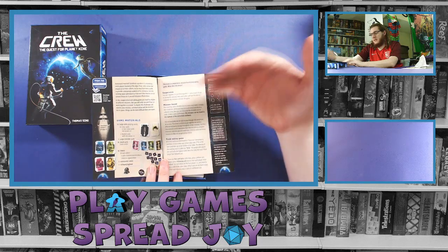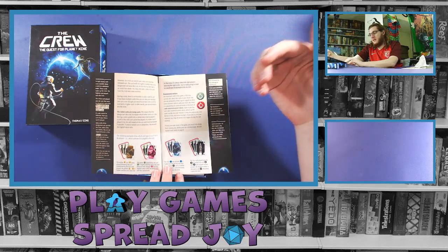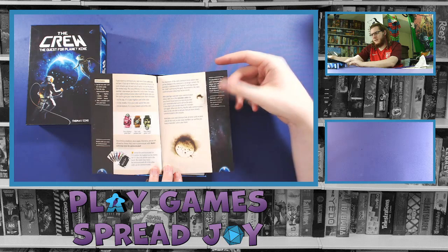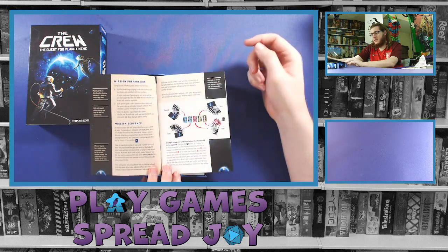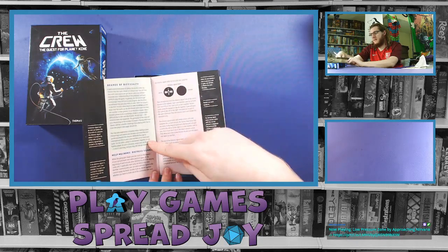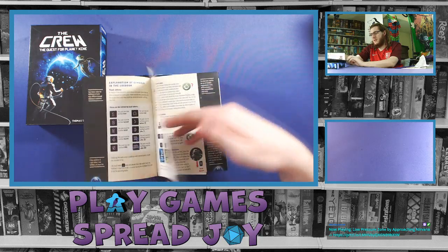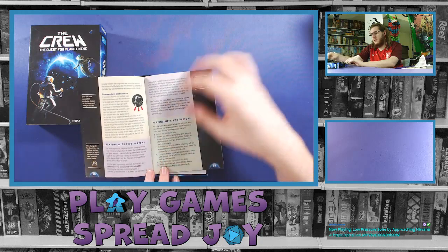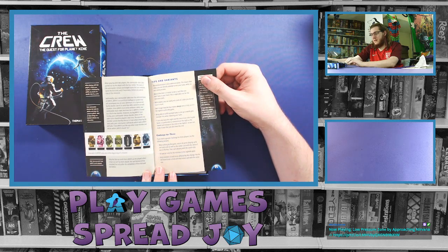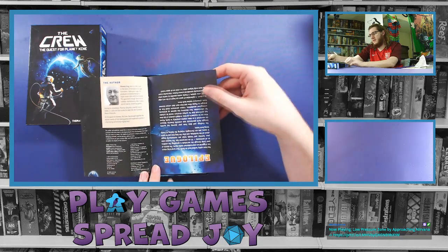It talks about game materials, and about it being co-op, mission-based, and trick-taking. It covers trump cards and communication in the game — like what you can talk about with other players. There are little sidebars as reminders and clarification points, mission prep, mission sequences, and little examples. It continues with difficulty, help mechanics, and explanation of symbols. There are also sections for playing with five players and two players, any rule changes, tips, variants, and a challenge for three players. It talks about the author and credits.